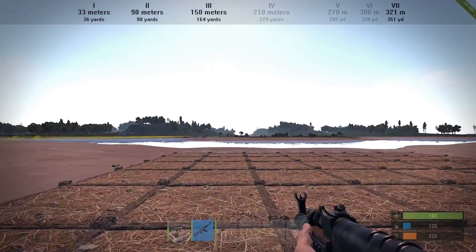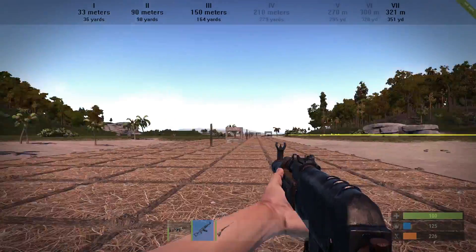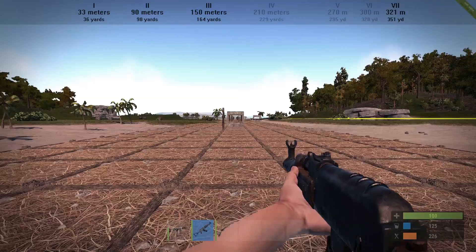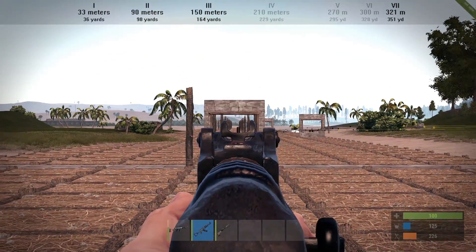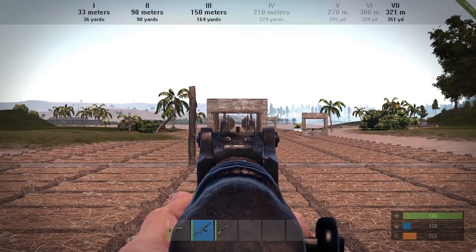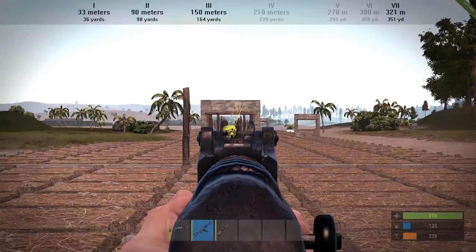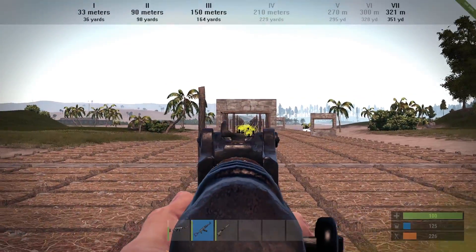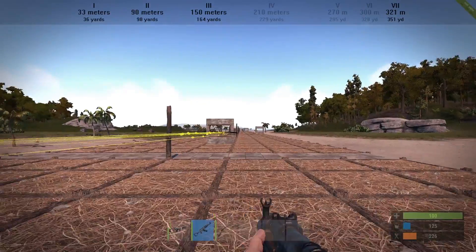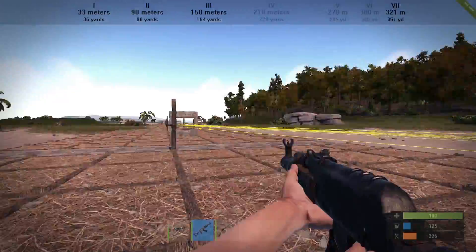The Thompson is still great for close-range — the nine millimeter bullets are also a little bit on the cheaper side and you can get the blueprint way faster for the nine millimeter bullets. At this distance you can hit the target very accurately with the assault rifle — that's no problem at all.